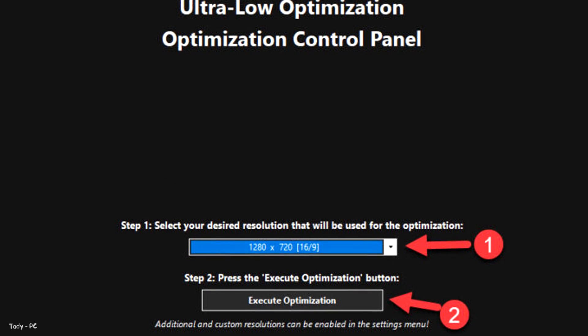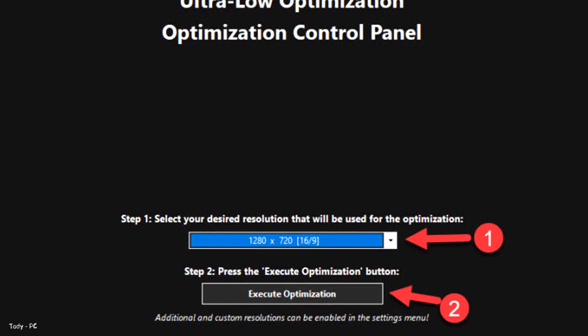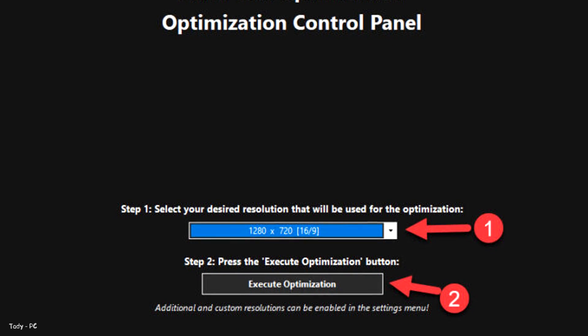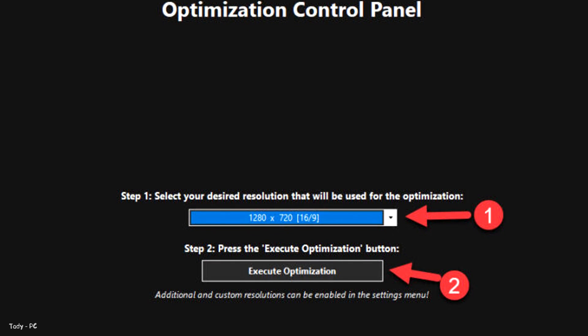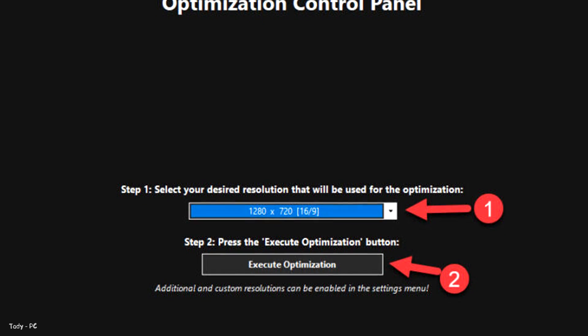When the optimization control panel loads, simply select the method of optimization and the resolution you would like to render your game at. Once you decide which optimization method and resolution you are going to use, press the Execute Optimization button and then launch your game.